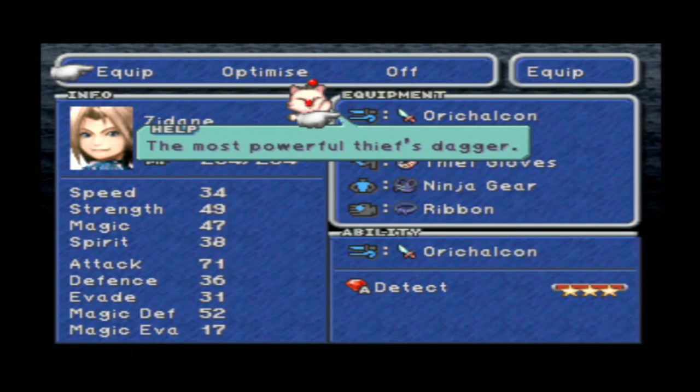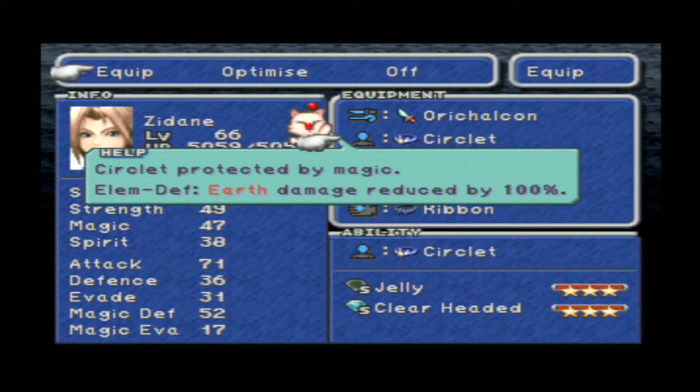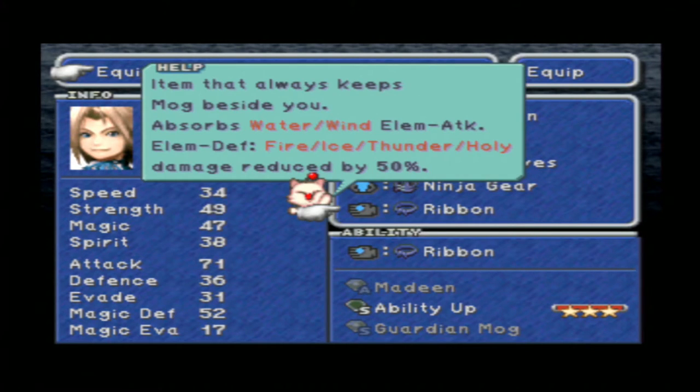Equipment for Zidane: Ori Chalcon because of the plus one speed it adds, Circlet because it's the strongest, Thief Gloves because of plus one speed, Ninja Gear to absorb shadow element, and Ribbon because of the damage reduction on most of the elements.